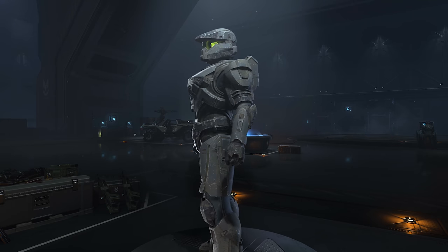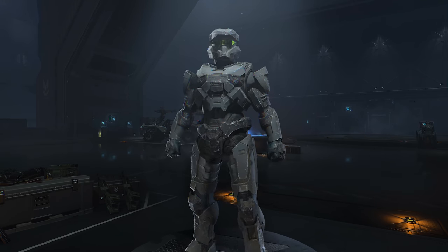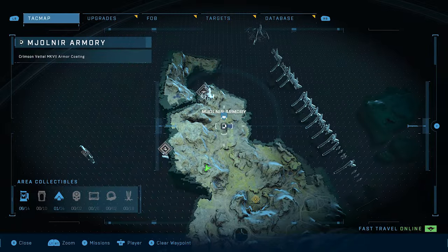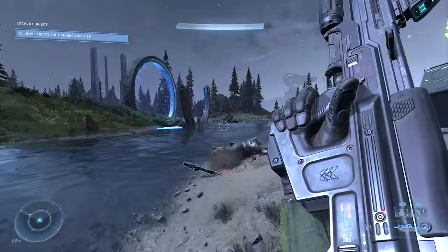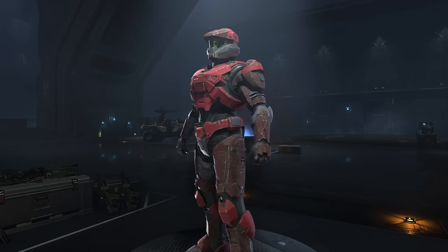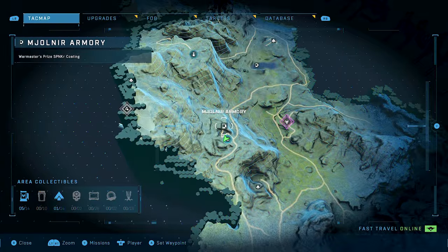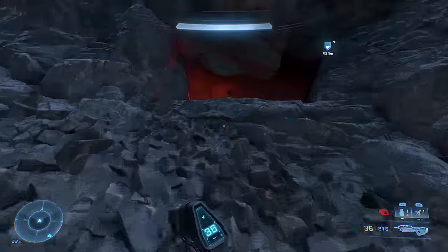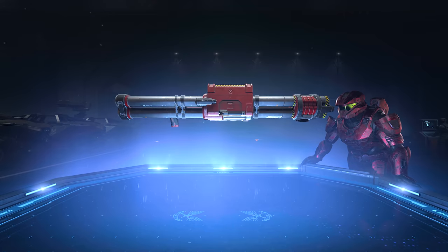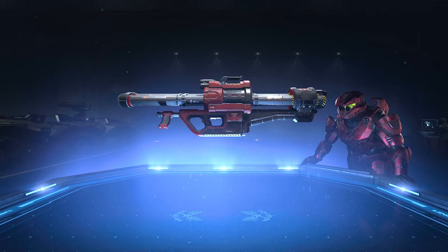Inside that mountain locker you'll find the Shadow Sorrel Mark VII armor coating. After that, shoot down south to the little lake beside a Forerunner ring artifact — there's a locker right in the middle housing the Crimson Vettel Mark VII armor coating. There's also a locker tucked away inside a cave a little way north of the Lancer Squad UNSC distress call, where you'll unlock the War Master's Prize Spanker coating.